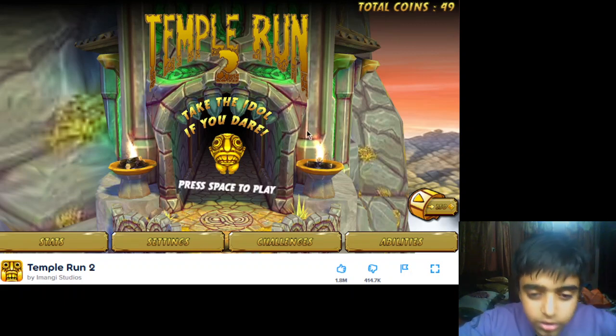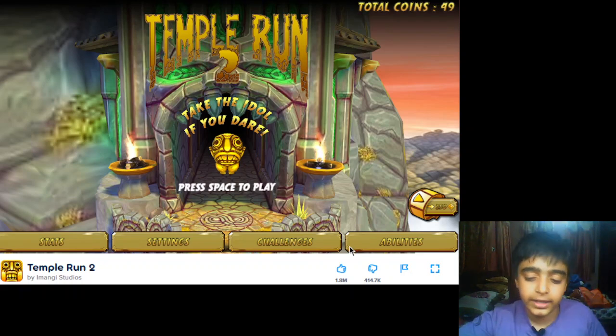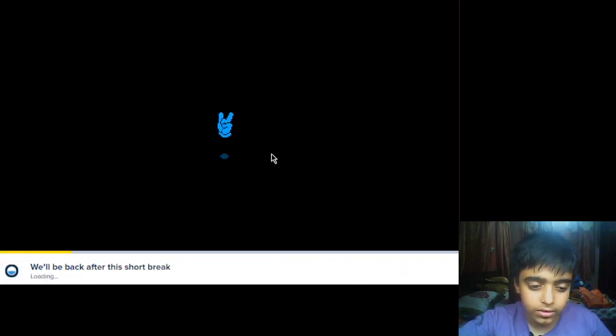You can see the options over here — there are Stats, Settings, Challenges, and Abilities. To play, we need to press the spacebar. We can then see the total coins over here.